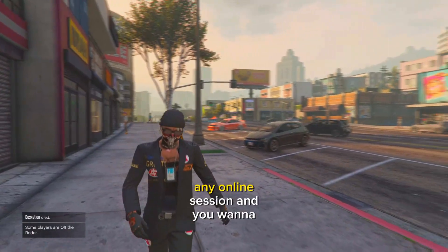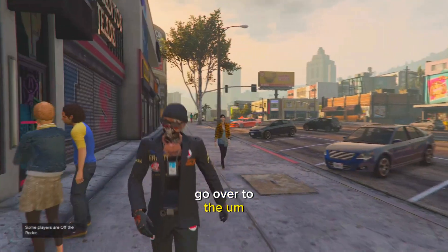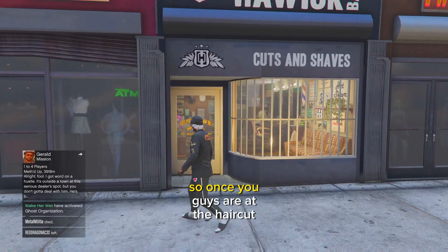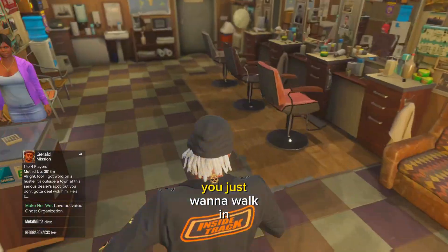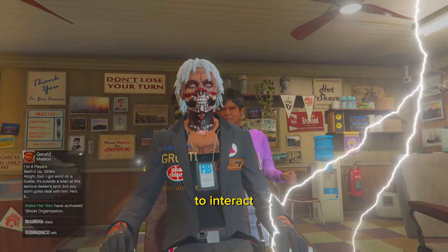The first thing you want to do is just go to any online session and you want to go over to the haircut place. Once you guys are at the haircut place, you just want to walk in, go over here to the chair, and press right on the d-pad to interact.